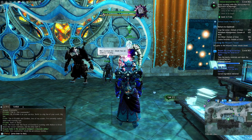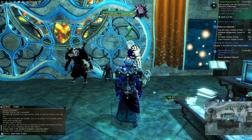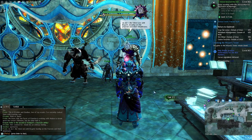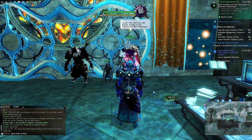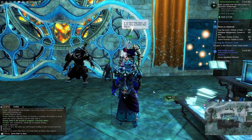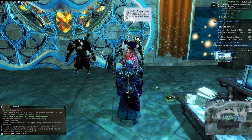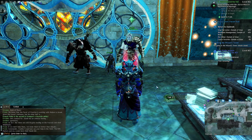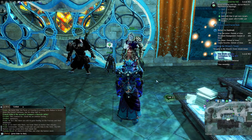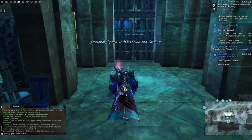NPC: 'Gladium has an ominous feeling.' Another: 'As do I. But there are still Kryptis feeding on the fractals and their inhabitants — if we don't help them, we treat them no better than dolyaks.' Frode: 'Commander, frankly I could use your help in the field. The Rift Hunters and my scouts have their hands full.' Commander: 'I'll check in with Rianna, see what the hunters need.' Player: 'Alright, let's go check in with Rianna.'